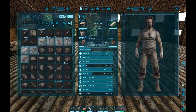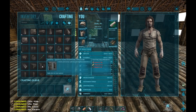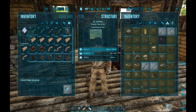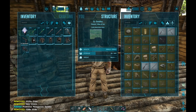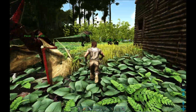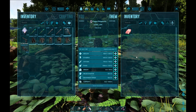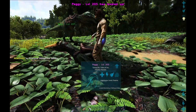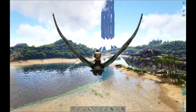We have everything we need for a Pelagornis saddle. Now let's put all that away and finally get a saddle on Peggy. Congratulations Peggy, you're now saddled up and we can ride you. Let's see how long we can ride you until we need stamina.